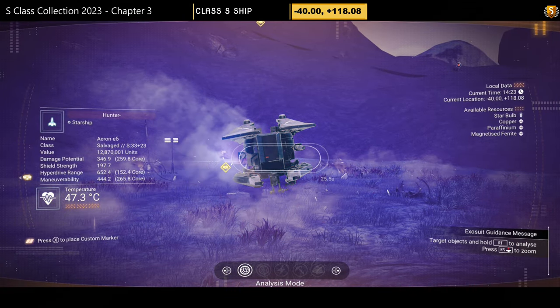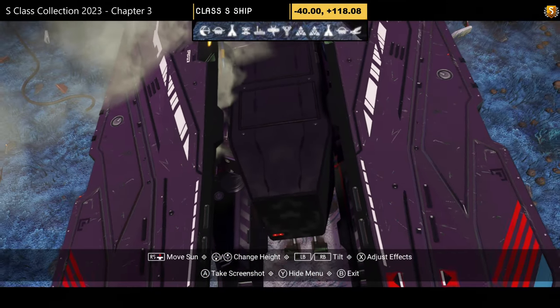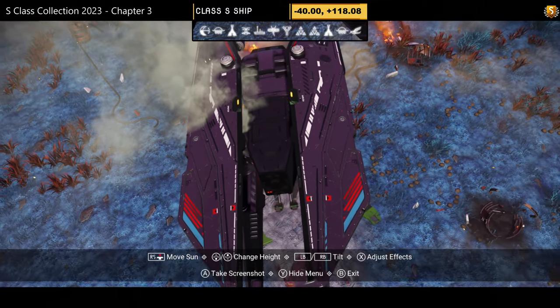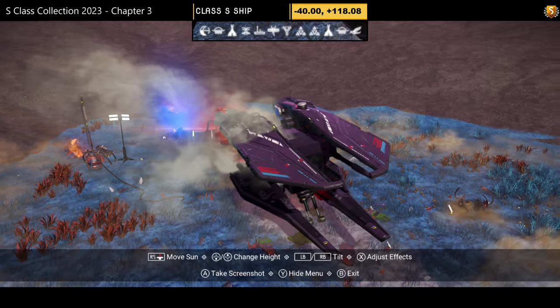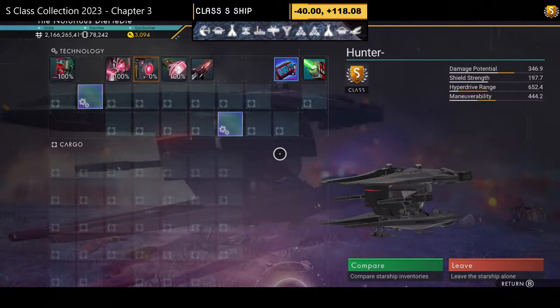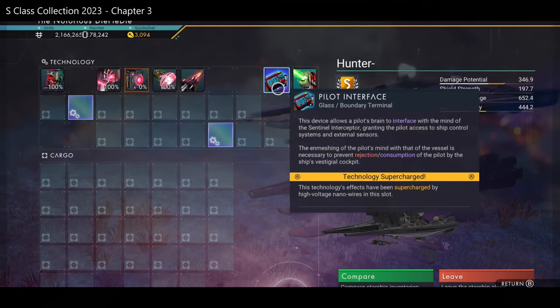S-class number thirteen — a very simple black sentinel ship with extensions on the bottom and extended boards on the top providing rear thrusters. Not a lot to look at. Supercharged slots: one on the right, one just to the left of that, and one on the far left.